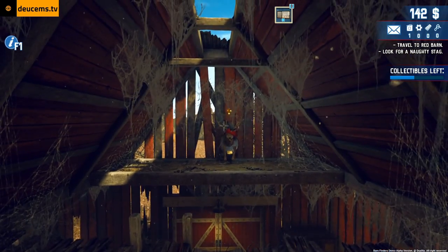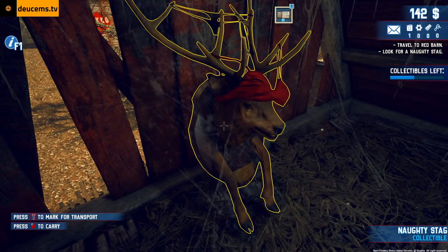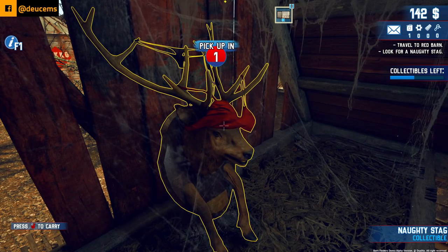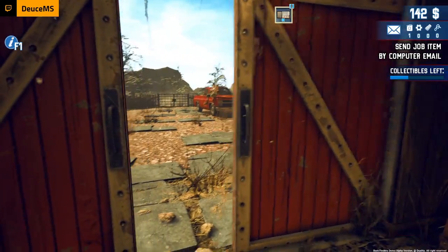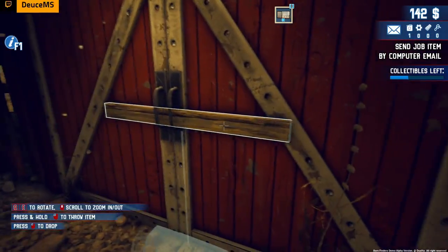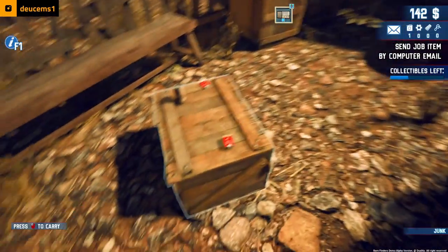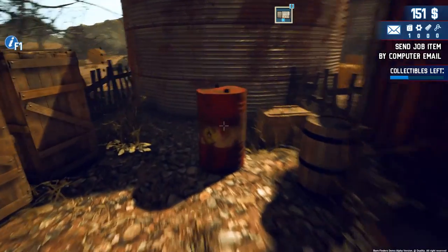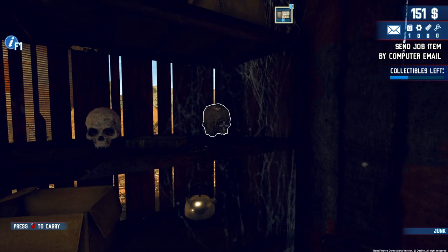I found it — the dang stag! How do I get across there? Got him. The naughty stag — job item found! Heck yeah. Still a bunch of collectibles left here though. Oh, this is the front door — went the wrong way, running in circles. Move that out of the way. I can open the back door here. Well we found the old stag anyway. Oh, are there more collectibles over here?